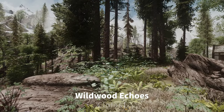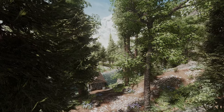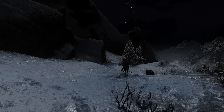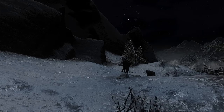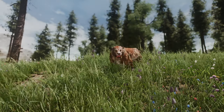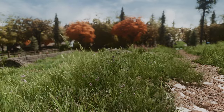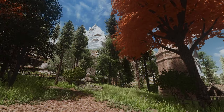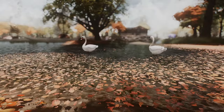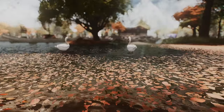Next up is Wildwood Echoes. This mod uses Sound Record Distributor to place new ambient sounds in Skyrim's forests. It adds various natural sounds such as trees cracking and growing, branches breaking, foxes screaming, wolves howling, dogs barking, insects buzzing, frogs croaking, wind blowing softly, and axes chopping. It adds more than 30 new natural sounds to Skyrim's forests, giving them more life and immersion. Experience a higher level of immersion with these new natural sounds.